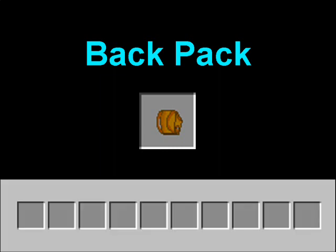First off is the backpack item. I wanted this to be something of an extension of your actual inventory. When you make this, you can equip it in your chest armor section and get an additional 10 slot hits of inventory. In case you're not sure exactly what that would look like, here's an idea.